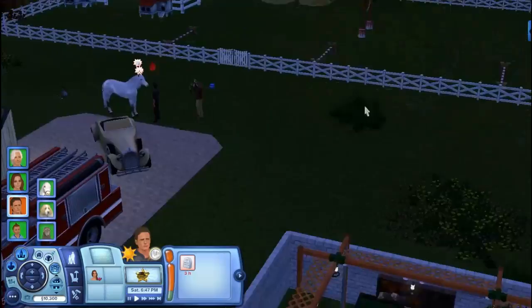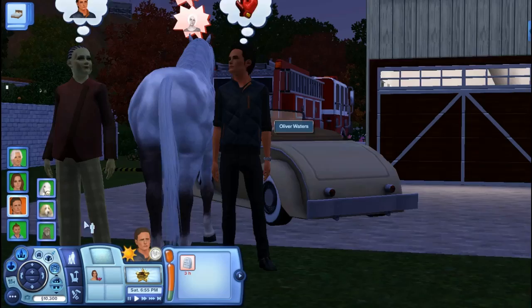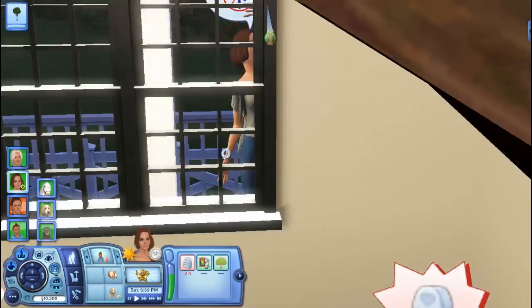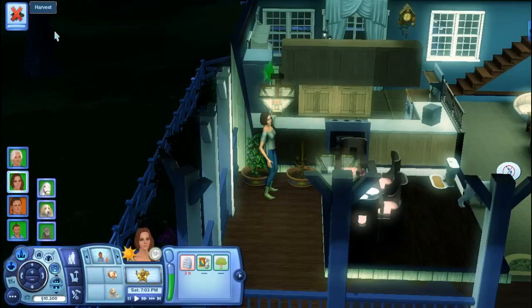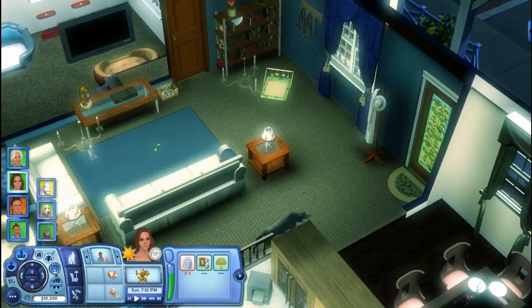Tonight we might also go ahead and look for a unicorn, but first we're not going to get attacked by zombies. I'm going to have Oliver go ahead and head to bed, because this zombie keeps trying to attack my sim. Andy's upstairs working, and we're going to wait until about midnight, then head out to look for a unicorn. I'm going to skip until then and get right back to you guys.